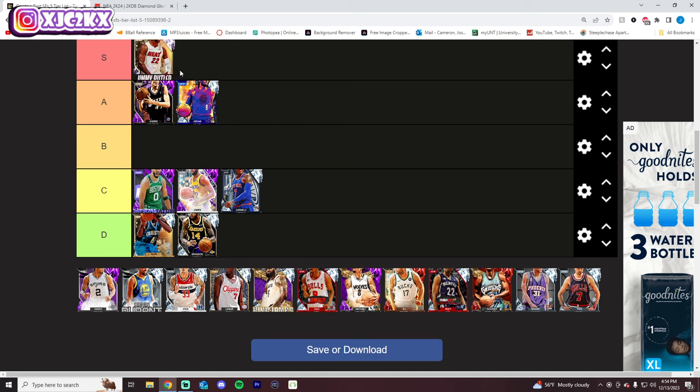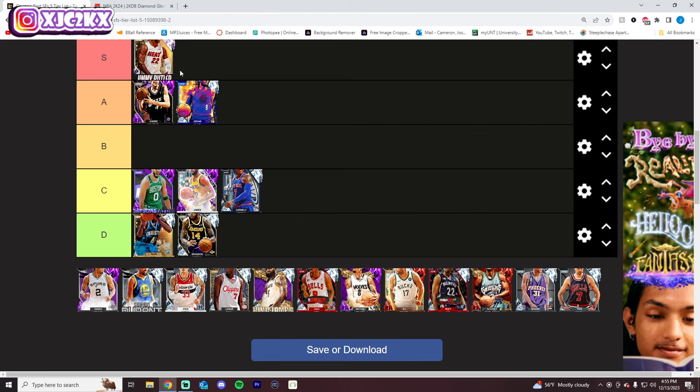Jimmy Butler is S tier. I'm including Jimmy at small forward because in a lot of lineups he fits that position right now — especially with guys like Kobe coming in soon and players like Artest, Iggy, Paul George, and Nick Young already running at SF. Jimmy Butler can play small forward when those guys slide to shooting guard. He's an elite free card with pretty good size, a good release, solid shot creation, and an exceptional defender.